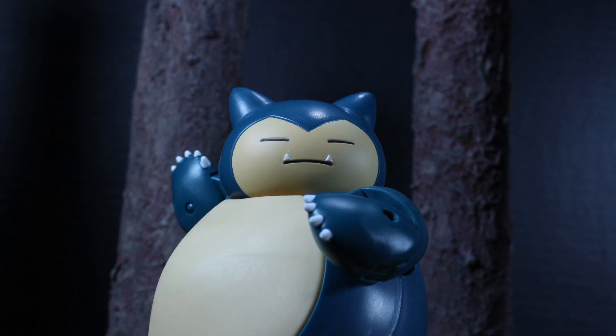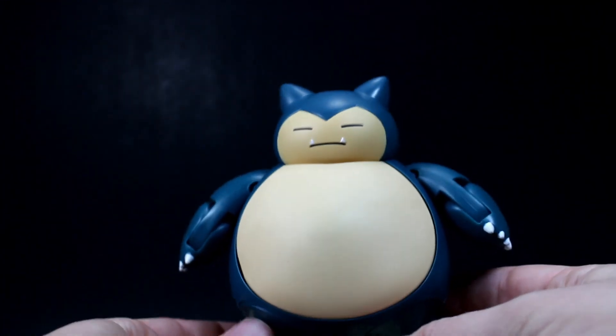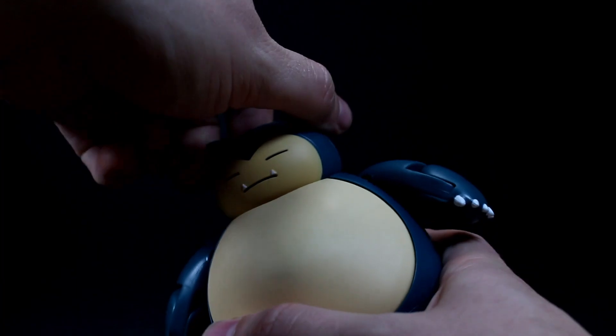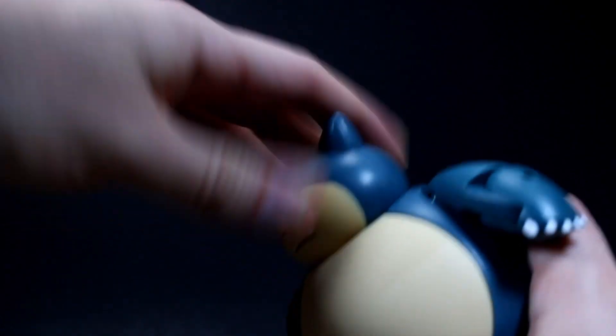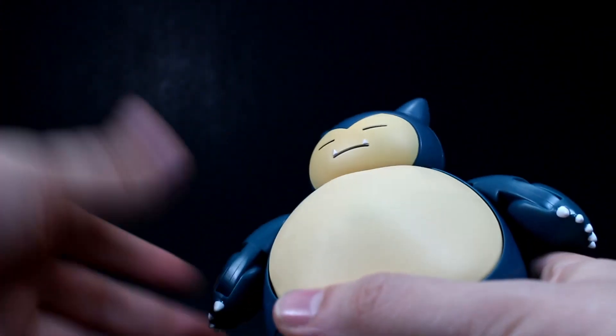For what this figure is on its own, it's not a bad figure. Let's take a look at the articulation you're going to get out of this Snorlax figure. Starting with the head — Snorlax doesn't have a lot of movement. You get 360-degree rotation at the neck, but up and down you don't get really any — it just kind of slightly moves, not enough to give you any kind of dynamic range.